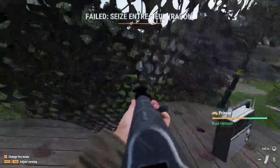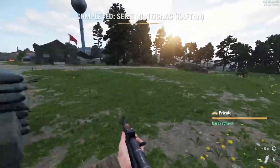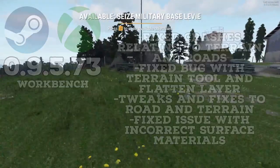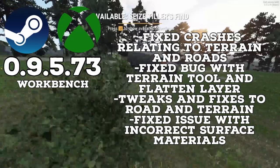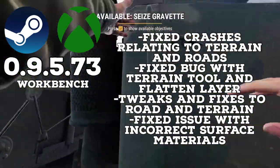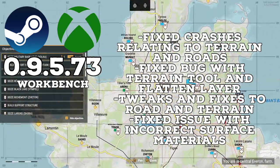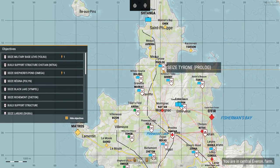In the less visible changes, they fixed some problems causing failure to communicate with the backend in the Enfusion engine, they fixed some script compiler issues, and added a fix that will skip unknown classes at the end of apparent scope when reading containers. In Workbench, they fixed multiple crashes related to terrain and roads, fixed a bug that caused the terrain tool in the road-flatten layer to stay active even after deleting the terrain, fixed an issue that caused an incorrect list of surface materials in some cases, as well as some other fixes and tweaks with the road and terrain tool.